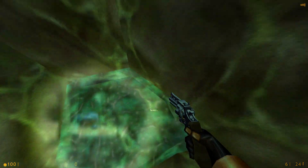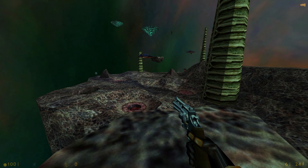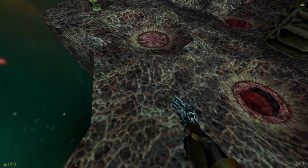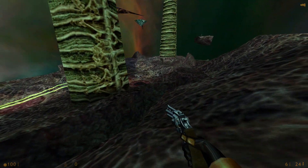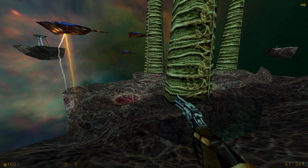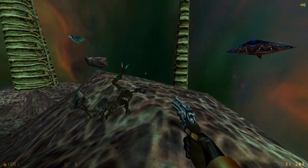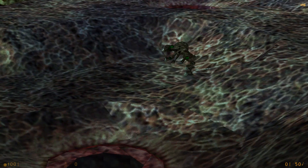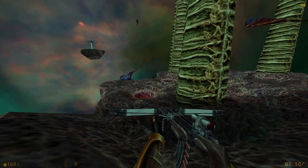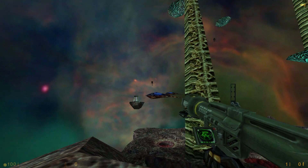We are good to go — into the teleport pool. First thing, we have to not be out in the open where the Vortigaunts can blast me. There's not a lot of cover here and they're just teleporting more in, while also trying to shoot me with their little beams. There's an alien master over there.